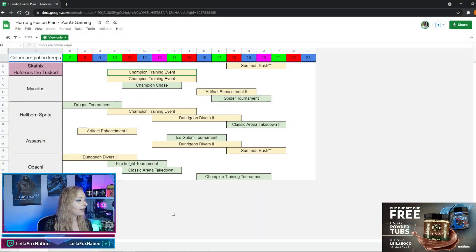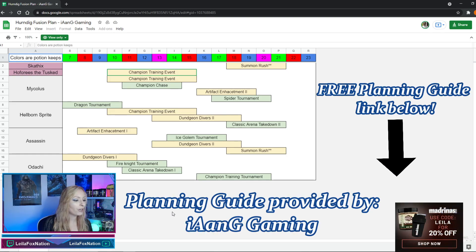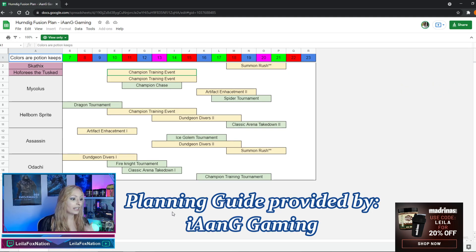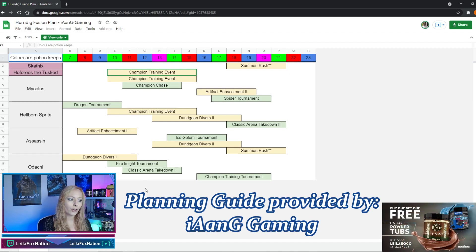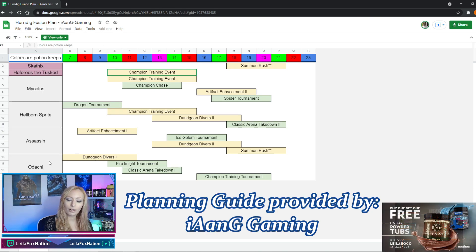This is the fusion planning guide made by our friend Ian Gaming — please make sure you toss him a like and a follow. He puts a bunch of work into this to make sure the community has an easy-to-follow guide. For the Herndig fusion plan, today is the seventh, so starting today we have the dragon tournament to get Hellborn Sprite and then dungeon divers to get Odachi.